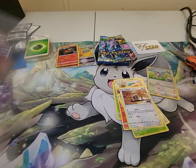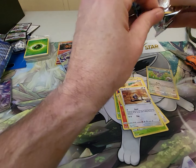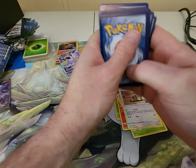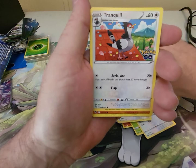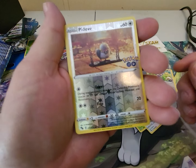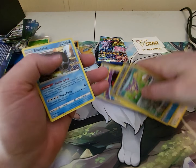Let's get this Mewtwo V-Star sleeved up. Moving on to the next pack — looks like we're about halfway through the Elite Trainer box. We finally got a decent hit. Got another V-Star marker, no energy card in this one. Unfezant, Slowbro, Lure Module, Tranquil, Larvitar, Noctowl, A-Palm, Slowpoke, Pidove — not the Ditto one. And our rare is a Blastoise. Not a bad card. Let's move on to the next one.